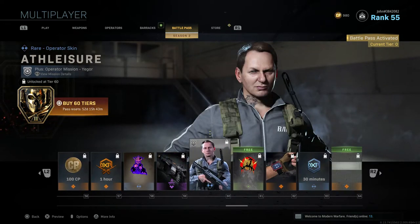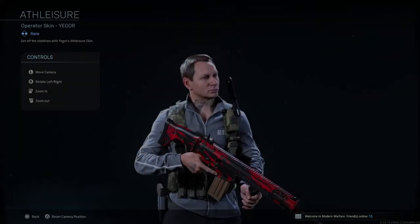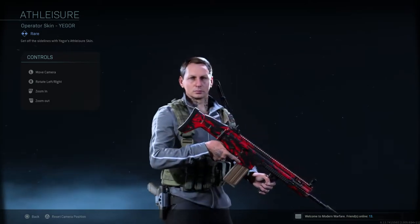Tier 60 gives Athleisure, a new operator skin for Yeager — and now he's got tattoos. Pretty cool.